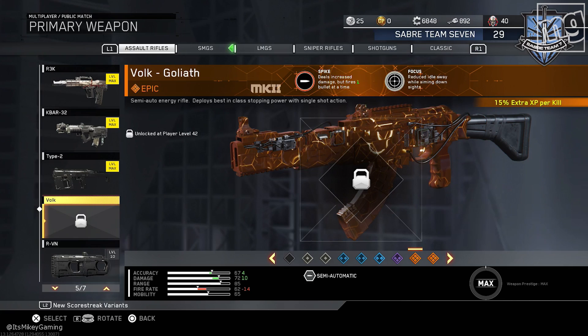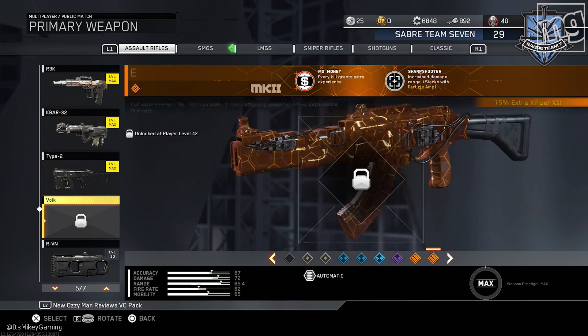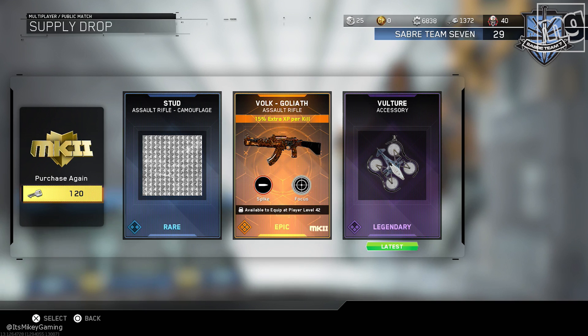I definitely will try this out — can't do it now, obviously, I'm not level 42. But as you can see, I already have the Corruption, which has Mo Money — every kill grants extra experience. So I'm thinking that's probably the better epic. It looks a little bit different, too. That was worth it. Got a little accessory there, that's kind of cool. And then we got a Stud camo — kind of looks like a cheap knockoff of the diamond camo.